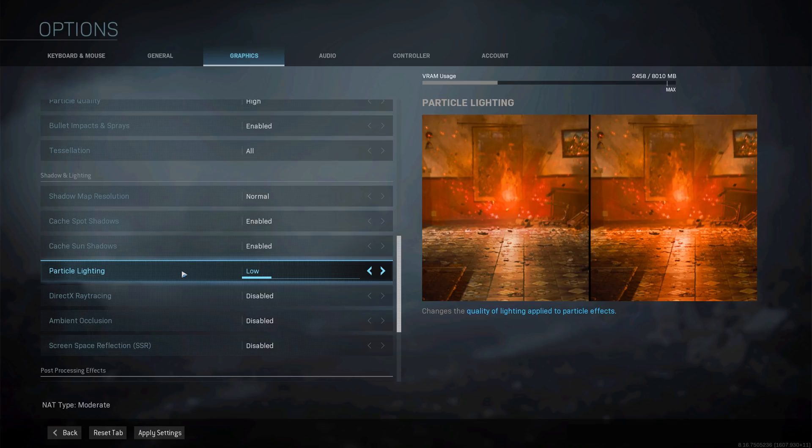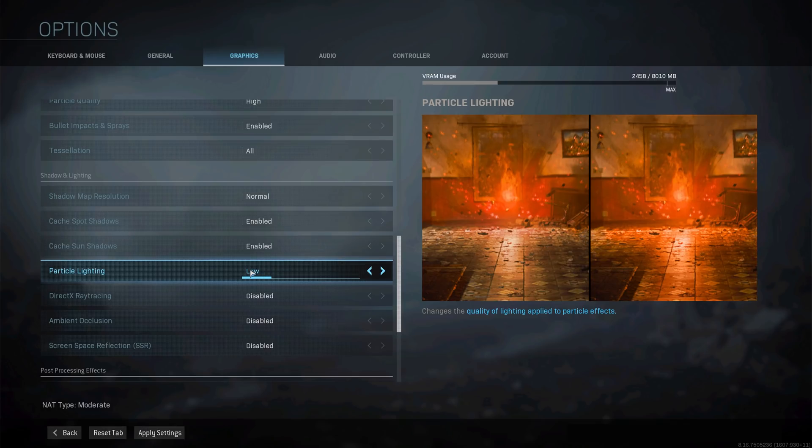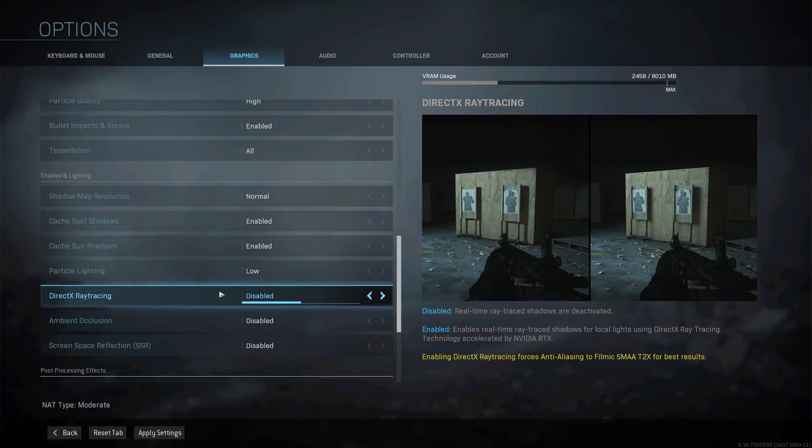Particle lightning is one of the oddest options in Modern Warfare — from my testing there is basically no difference between the different options. I tried this with many different grenades and they all look exactly the same, and performance doesn't measurably change, so stick to low. Enabling real-time ray tracing will absolutely butcher your in-game performance, so unless you want to record cinematic footage, make sure to have this disabled.